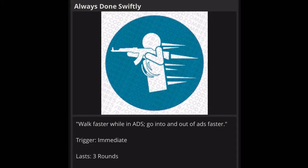Next one is Always Down Swiftly. The effect is: walk faster while in ADS — aiming down sights — and go into and out of ADS faster. The trigger is immediate and it lasts three rounds. That one is kind of like Gung-Ho from Advanced Warfare. I don't think it's going to be that big, but some people really want to shoot while running. For me, the answer is no on this one.